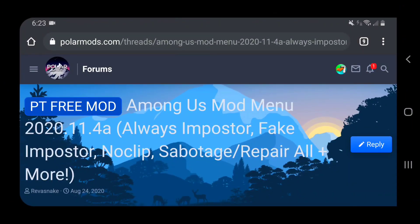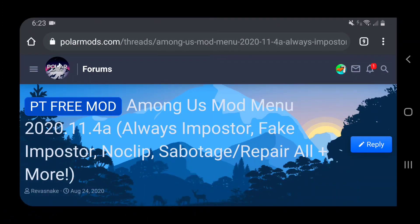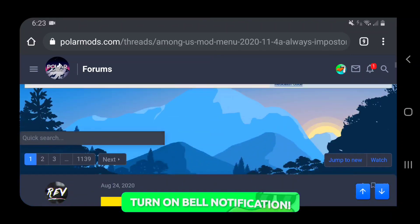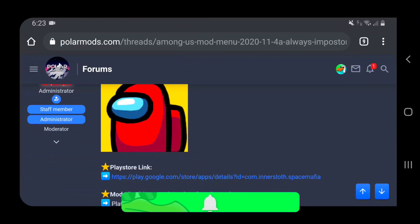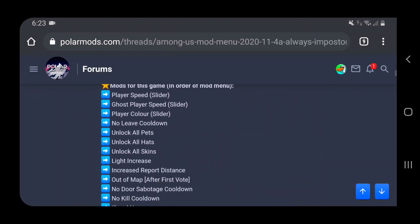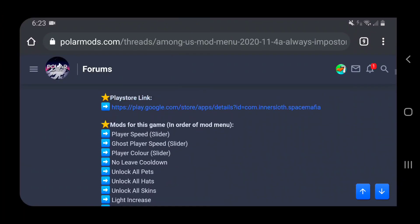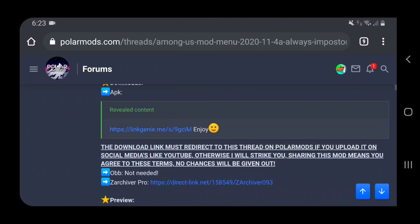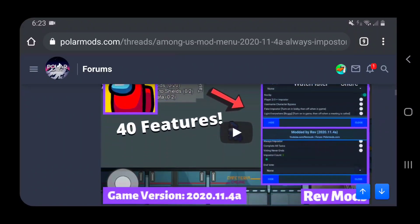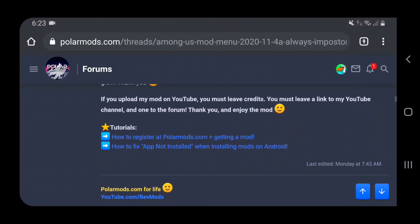I would normally link MediaFire in my description, but I'm going to be respectful to Rev because he doesn't want anyone sending direct links. This guy has worked really hard on this. Click the link down below and you'll be brought to polarmods.com for the Among Us mod menu. This is the newest version, 11.4, and it has really cool features.